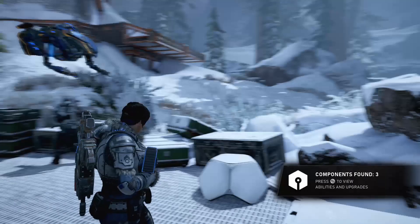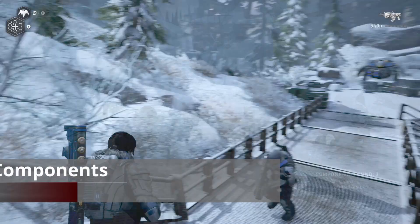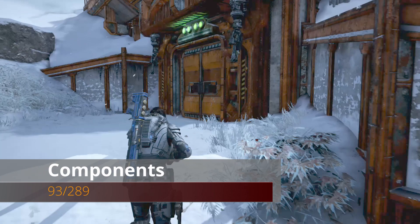From those components we're going to walk into the actual comm tower itself. Once we enter this comm tower, immediately to the left will be our next component.